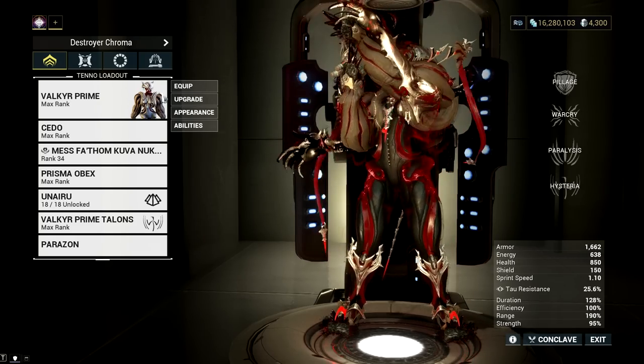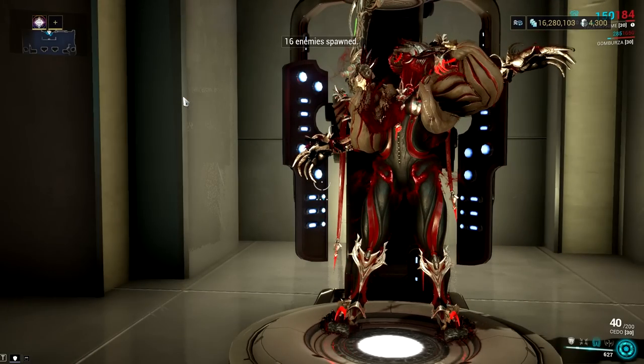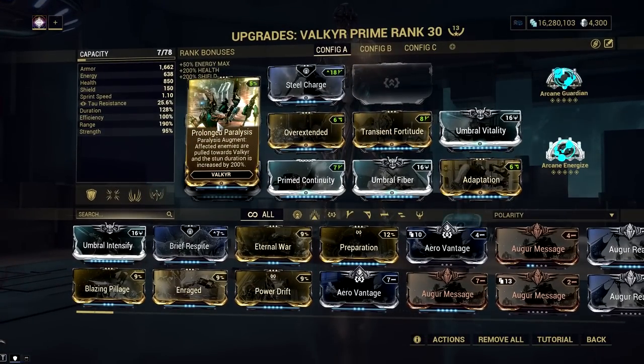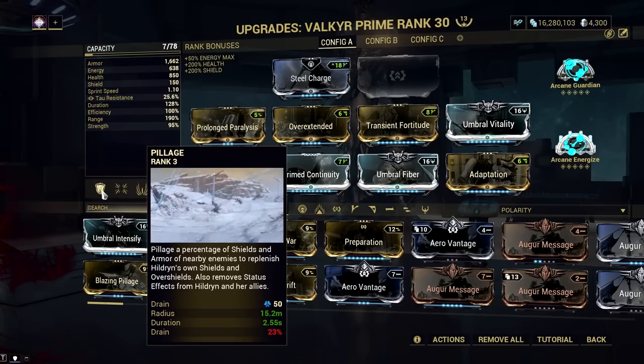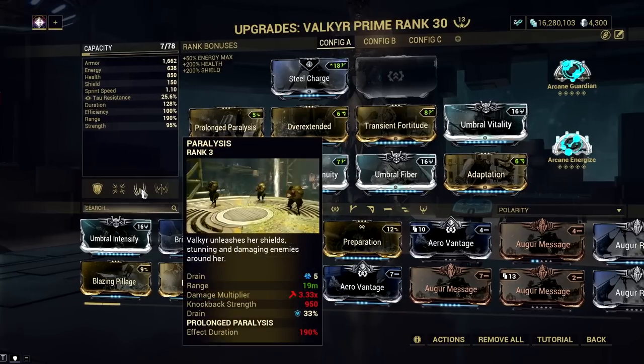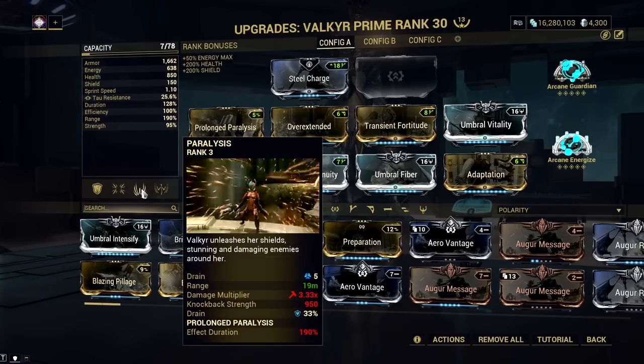So, the synergy goes like this: for the Valkyr build, we need a Prolonged Paralysis build with some range, and we need to subsume Pillage for this one so we can maintain our shield at max — not just for survivability purposes, but because Prolonged Paralysis needs shield to activate.